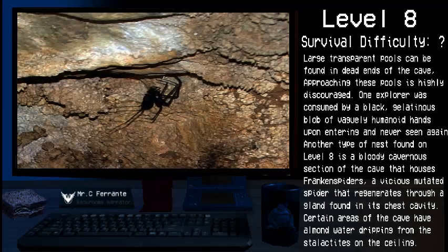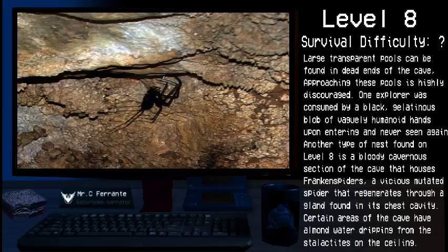There are no known colonies or outposts on Level 8. To enter Level 8, take the underwater exit in Level 7. One user got here in an attempt to clip into Level Y. To exit, throughout the cave you can fall through random spots and you will end up in Level 9.